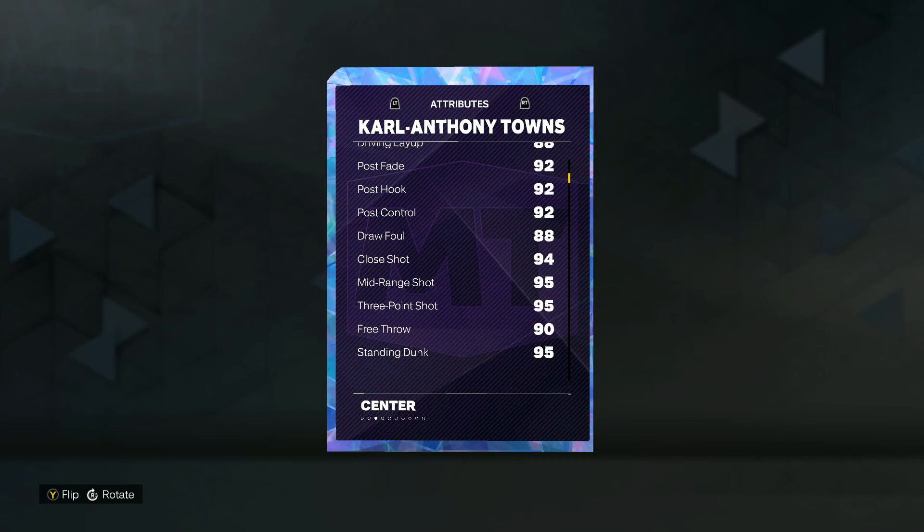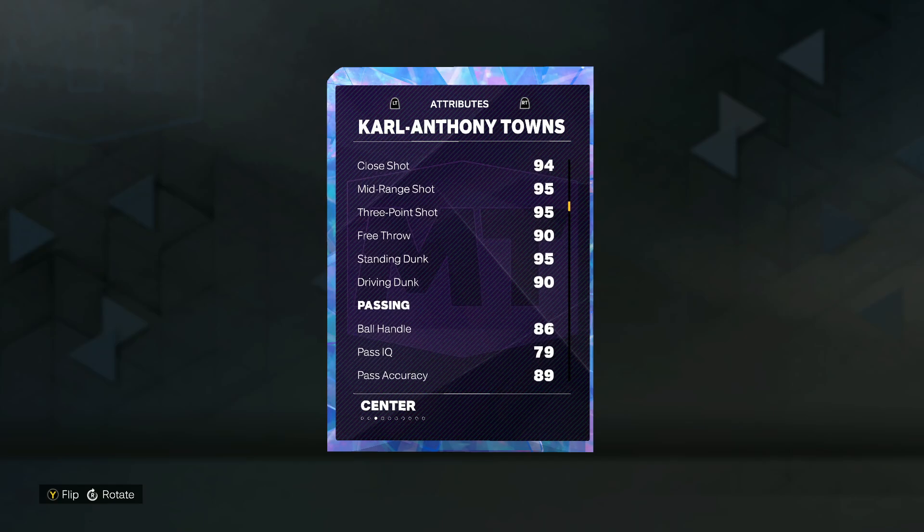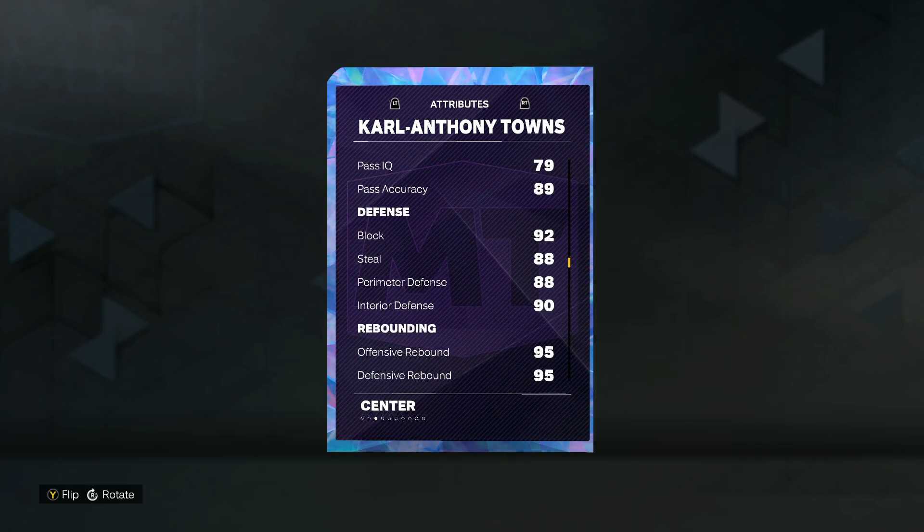He's going to be super good offensively. We know KAT is an absolute sniper — 95 three-ball, 95 mid-range, and I've heard he does have a pretty good jump shot. He's also got really good finishing stats with a 90 driving dunk and a 95 standing dunk. Pretty good ball handle at an 86, and then really good defense for a KAT card — a 92 block, 92 interior defense with an 88 steal and an 88 perimeter.